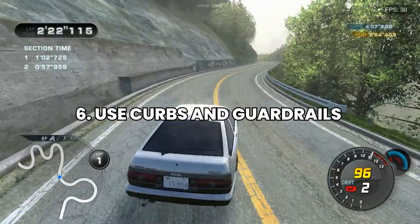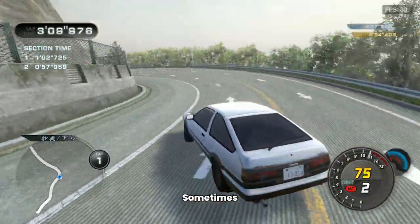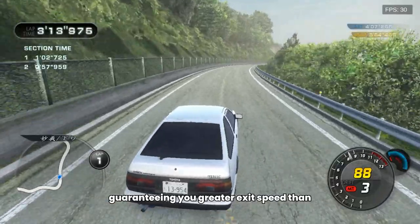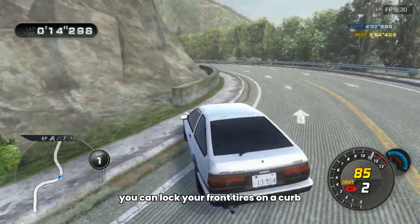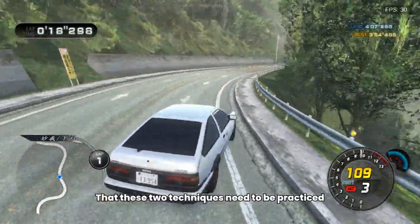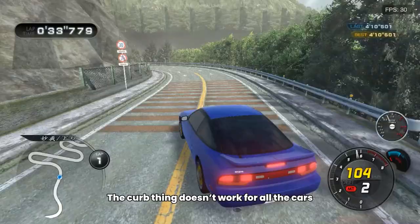Number 6: Use Curbs and Guardrails. If you find yourself carrying too much speed through a corner, you can use a guardrail to nudge you into place. Sometimes, when executed well, this method is actually faster, guaranteeing you greater exit speed than if you were to drift with normal speed. That's how Takumi caught up to Shingo so quickly in the anime. Same thing, you can lock your front tires on a curb, giving you more angle without stepping on the brake. Remember that these two techniques need to be practiced immensely in order for you to actually be able to use them properly. Also, the curb technique doesn't work for all cars.